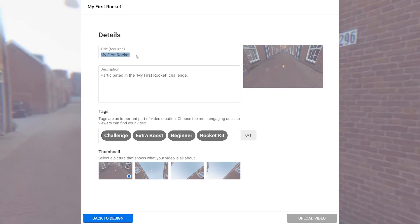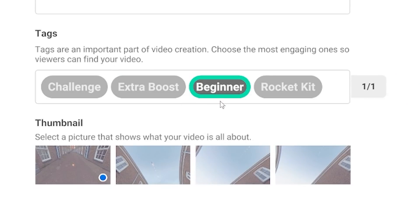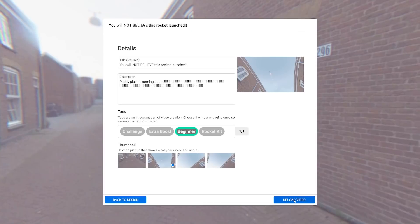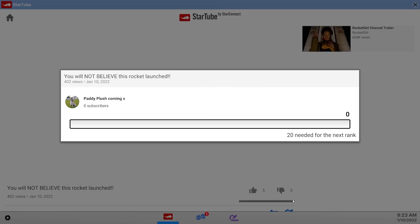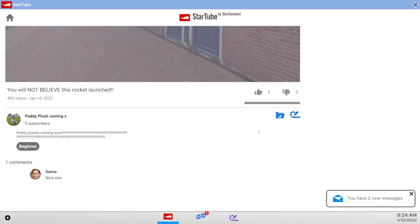Being a YouTuber, I know all about titles and things. My first rocket — not clickbait enough. Much better. We'll select some tags: beginner. Then select our thumbnail — we're not designing thumbnails, we're choosing StarTube's own interpretation of what's good. Bit of blue sky, bit of dong in the air. Yeah, people are going to love that. Upload! 400 views on my first ever video — I will take that. And look at the like-to-dislike ratio. StarTube aren't going to get rid of the dislike button, that's for sure.